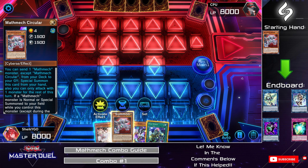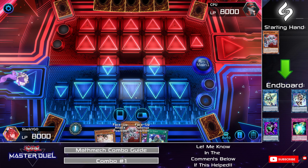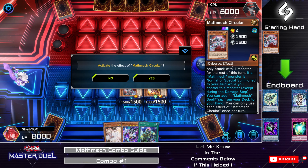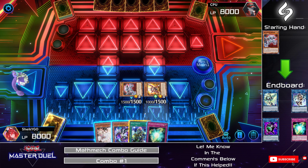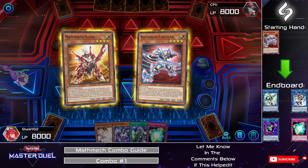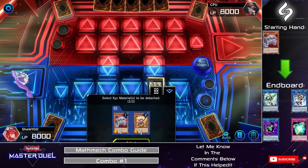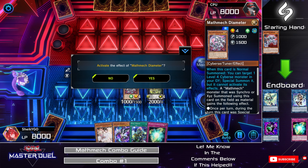To get this started, use Circular's effect to Special Summon itself from your hand by sending Sigma to the graveyard, and then activate Sigma's effect to Special Summon itself from the graveyard. From there, activate Circular's effect to search for Super Factorial. Then XYZ Summon Alloberion using Circular and Sigma. You then want to activate Alloberion's effect to search for Diameter, detaching Circular and Sigma. Then Normal Summon Diameter and use Diameter's effect to Special Summon Sigma.